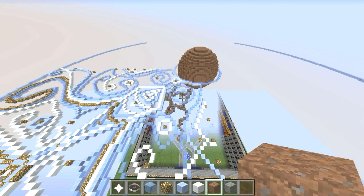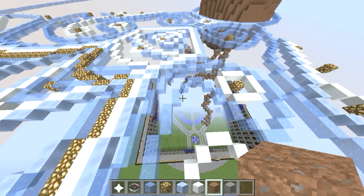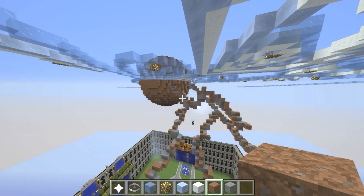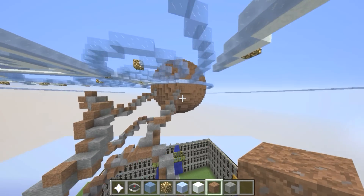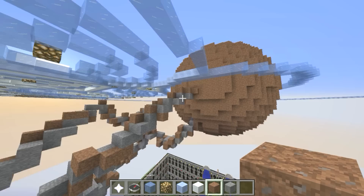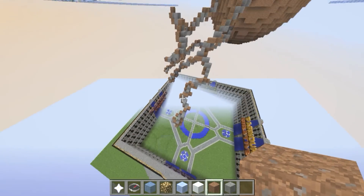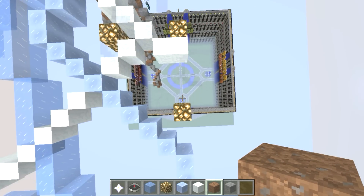Okay, so here's what the thing looks like. I know it looks like somebody swallowed poo and then vomited it, but trust me, I think this is going to look pretty cool. The stone will be, as you remember, the lava, and the dirt will be water. And you can see I tried to make it so the dirt seems to be rolling around the lava.